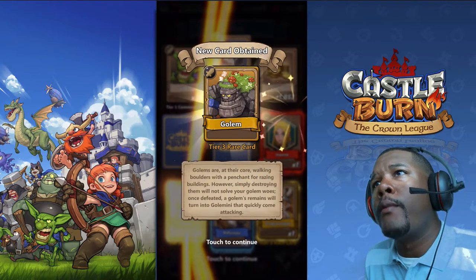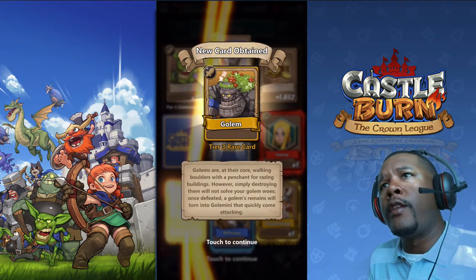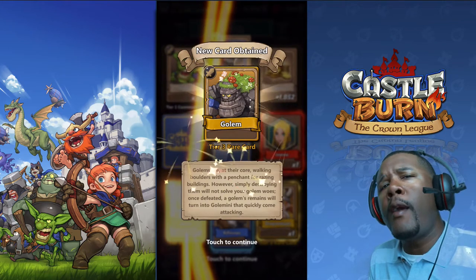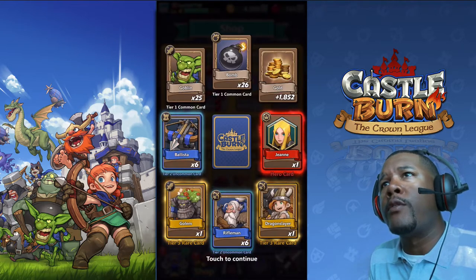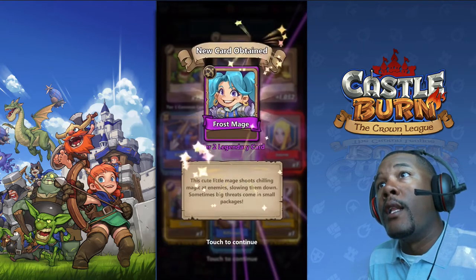The Golem — this one has mushrooms growing on him. I was never really that good at Golem in Clash Royale, so I don't know if I'm gonna use him, maybe I will. I bet he costs a lot to drop. I always got killed by people using the Golem. The Ballista — legendary card! Legendary!